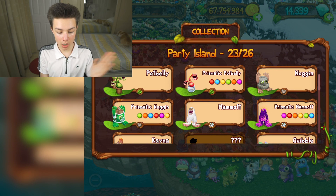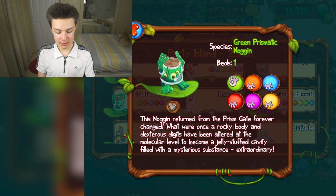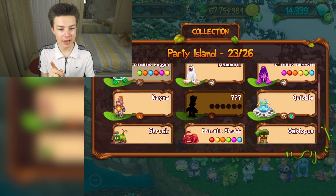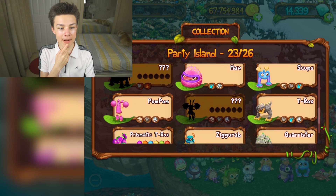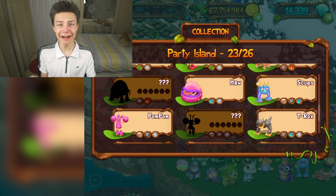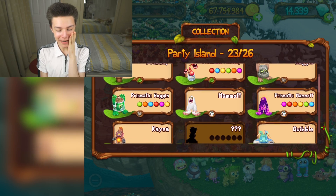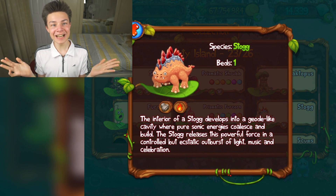Prismatics are actually registered as individual monsters inside the monster collection — and we have Prismatic Cana right there! Oh my god, guys, the prismatics are literally in the game. You can see which ones are coming next. I'm freaking out right now — that's awesome! No theorizing anymore!